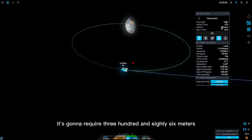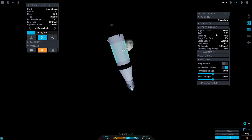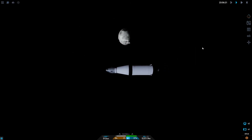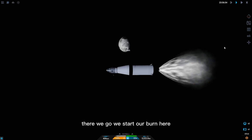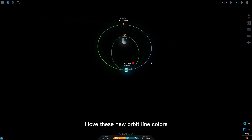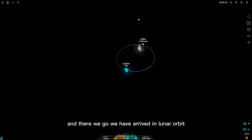The burn requires about 386 meters per second — how much do we have? We have 566 meters per second, so we have enough. We should be just about to start our burn. And there we go — we've started our burn! I love these new orbit line colors, the gradient is really nice to look at. And there we go — we have arrived in lunar orbit!